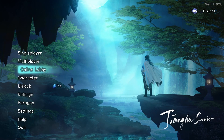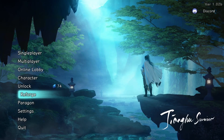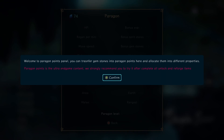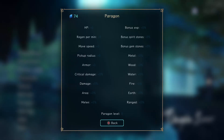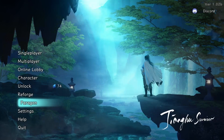There's also the ability to Reforge — Reforge skills will improve the initial property of a skill. Spend a lot of gemstones. We recommend your priorities: unlock items. And Paragon — Paragon points panel. You can transfer gemstones to Paragon points here and allocate them to different properties. Also different things that I can do. Cool, all right.